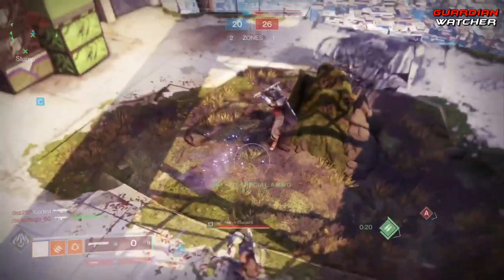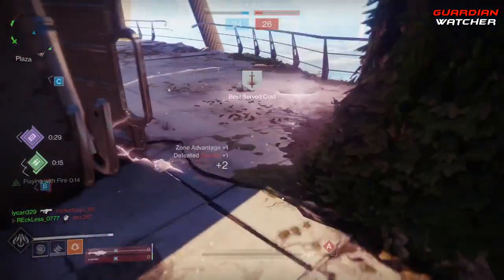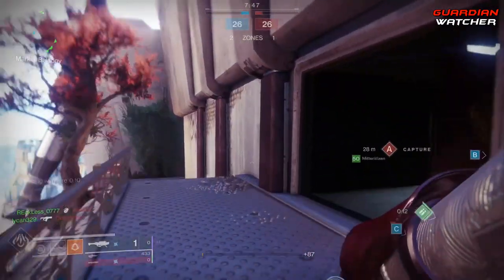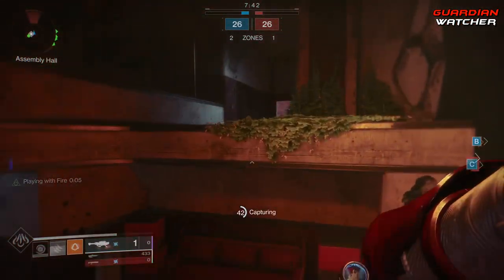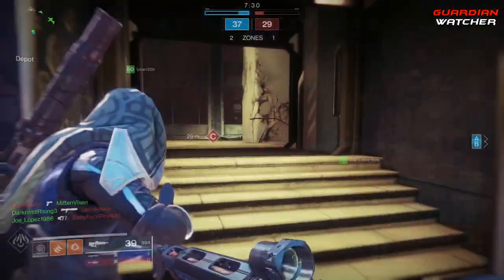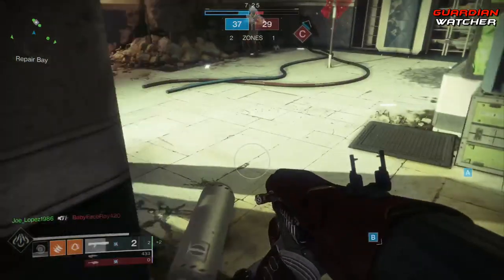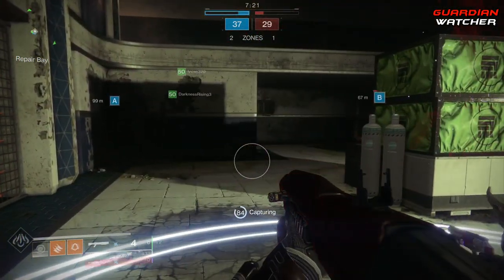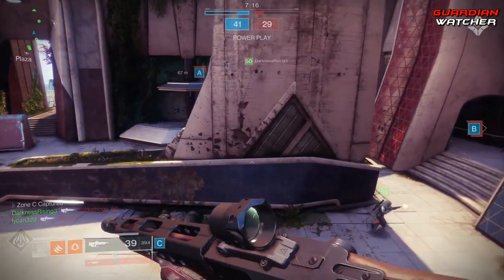So let's start with the top weapon used in the meta: Bygones. Bygones is a new pulse rifle with an RPM of 390. We've had many weapons prior to Forsaken with the same type of RPM, but none with as good perks on them. A God Roll Bygones has Extended Barrel, High Caliber Rounds, Rampage, and Outlaw. I would actually look for one with a masterwork of either Handling or Range. You can get a decent Bygones from the Drifter, or one with better rolls on it as a drop in Gambit.